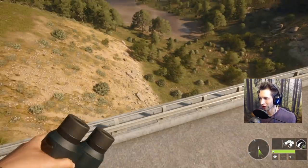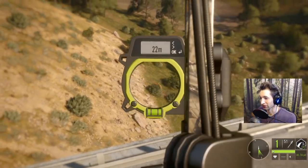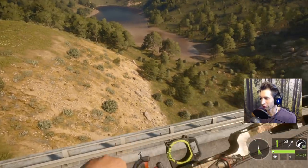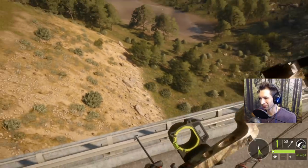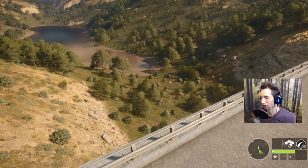It looks like we have a roe deer trotting right underneath us as we're waiting. We'll take a shot and see what happens. She dropped right there — I'd say that was about 50 to 55 out. I was using the red pin for 40 and holding for about 60.